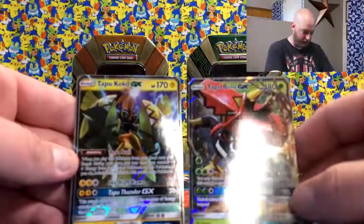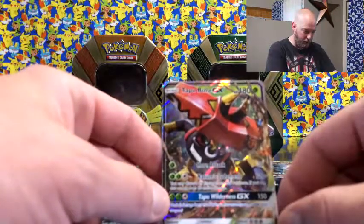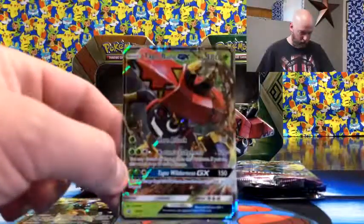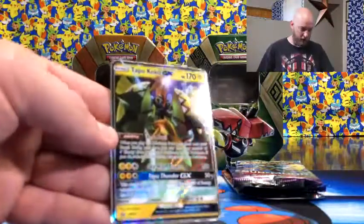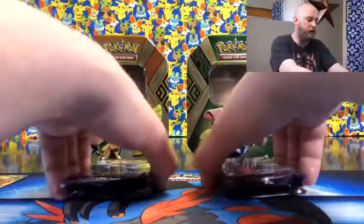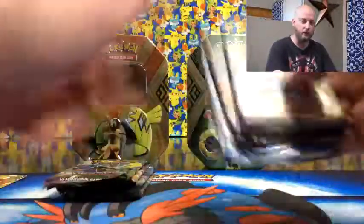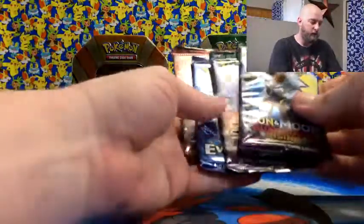Take a look at these if you haven't seen them already — the Tapu Bulu GX, 180 HP, 150 Tapu Wilderness GX move. Pretty cool card, I like the artwork on it. Next we got Tapu Koko — you guys are probably sick of seeing this guy, but get used to it, there's more coming. There's actually a shiny Tapu Koko box coming in about a month or so. With the tins you get four packs: two Guardians Rising, one Evolutions, and one Steam Siege — pretty much the standard right now.